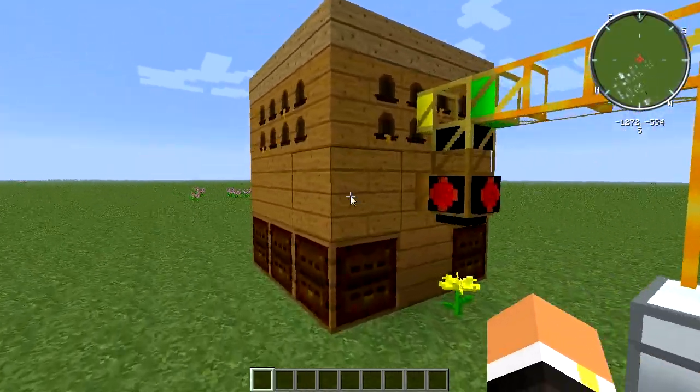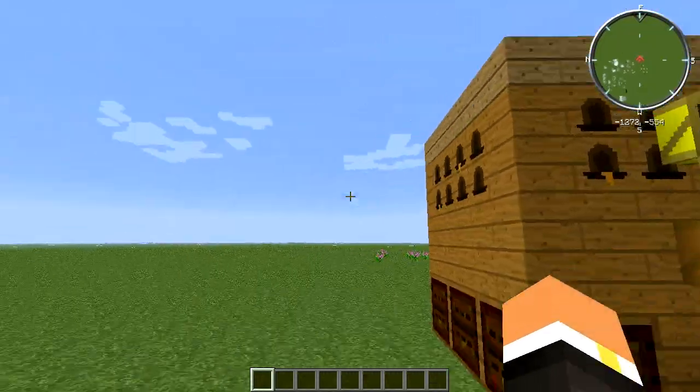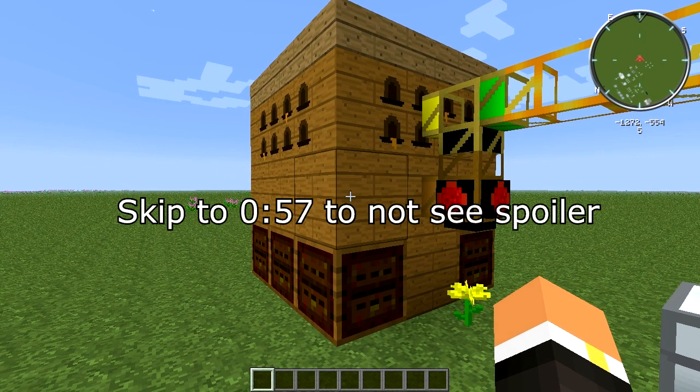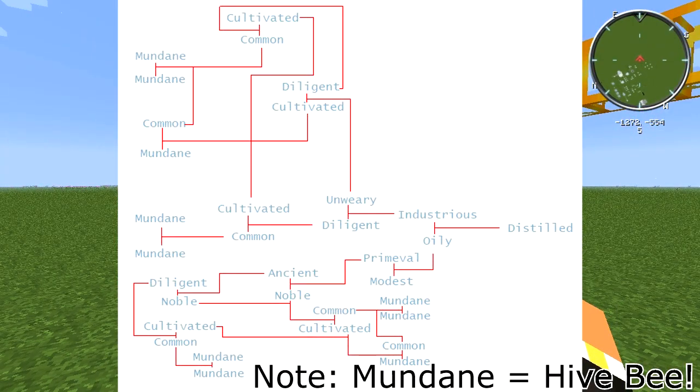Warning: I'm about to tell you how to get them. If you don't want spoilers, I'm going to put some text on screen telling you what time to skip to. You've got two seconds — one, two. On screen now you're seeing the whole route.